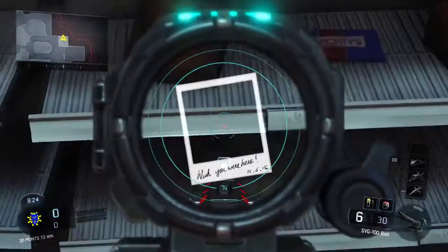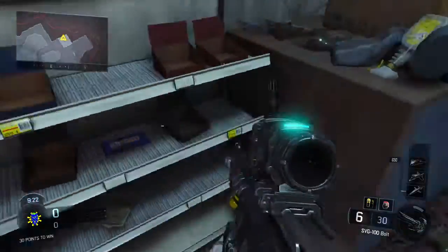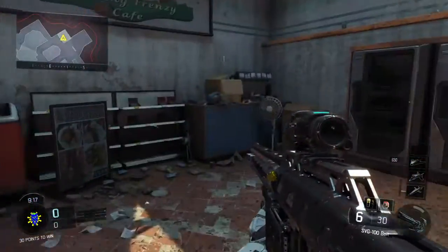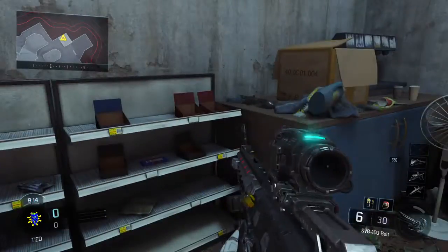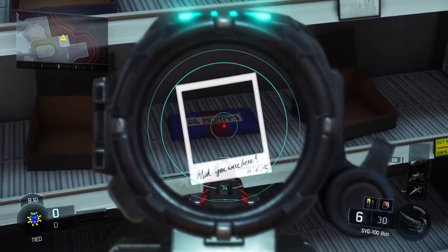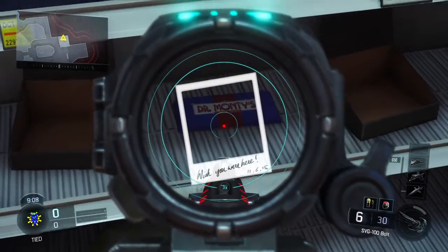It's kind of a big part — you know, the gumballs. But in this little convenience store, if you go over to this little rack, they have a chocolate bar that says Dr. Monty's Authentic Chocolate.